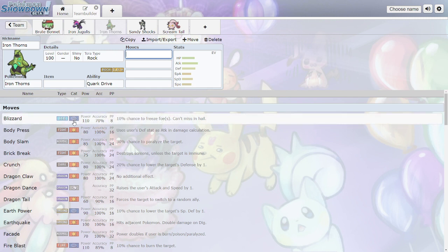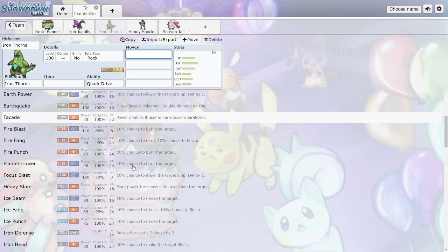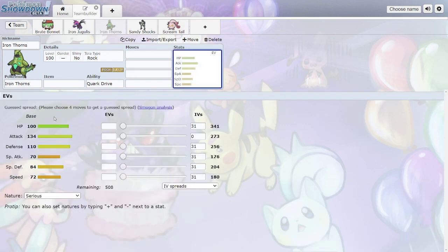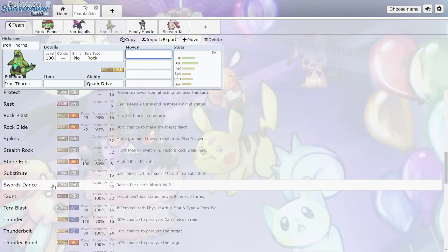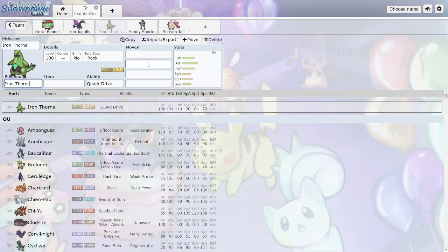Iron Thorns is Rock/Electric — a really weird typing that's bad because Ground is so common and you can't switch into Ground-type moves. It gets all the insane coverage that normal Tyranitar gets, plus Volt Switch now. Same stats as Tyranitar. It still gets Dragon Dance, Stealth Rock, Spikes, Swords Dance, and Taunt — still has a lot of utility. Surprised it's in UU actually.